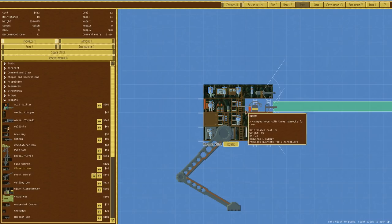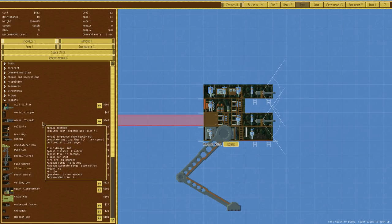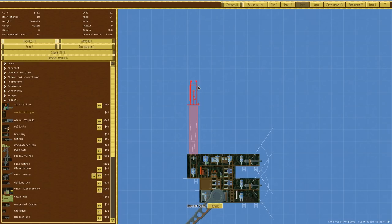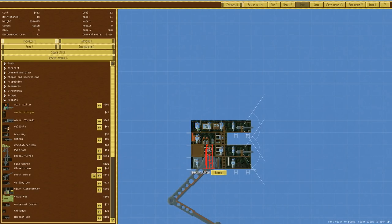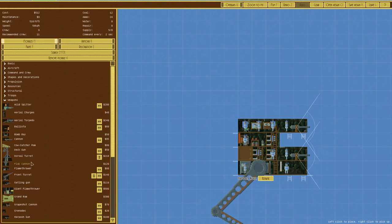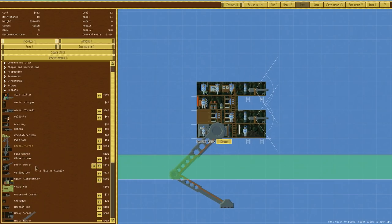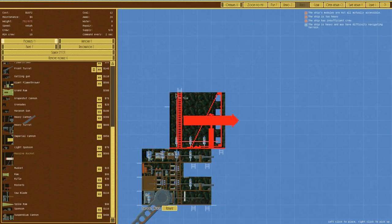For a start we're going to get rid of the flamethrower - it didn't work. This thing seems to be hanging underneath, so anything that can fire upward immediately you'd think - right, aerial charges. But as we've seen previously, because they're a fused weapon, if the vessel's even moving slightly left or right you can end up blowing yourself up. Flat cannons are great in theory but get damaged so easily. A dorsal turret might be the way to go, just firing up.